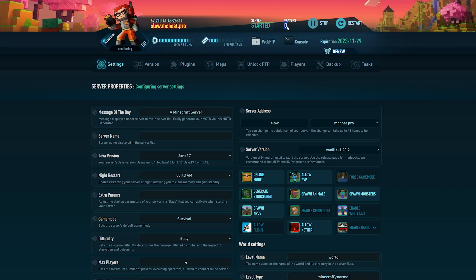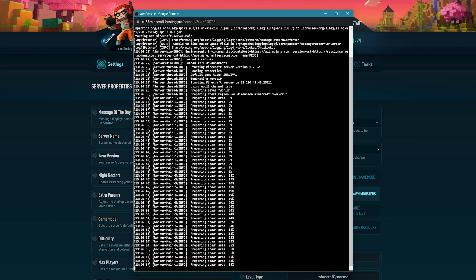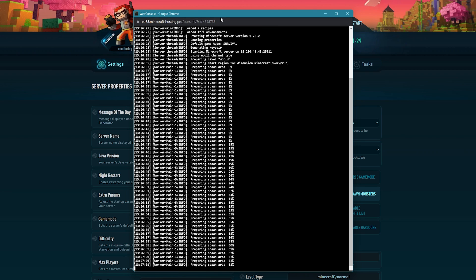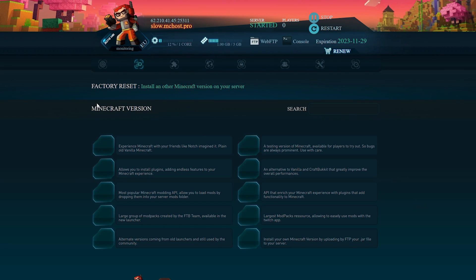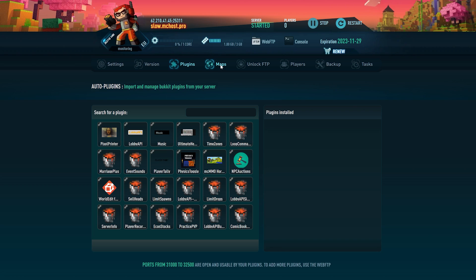You can see how many players are on your server, and there's a console if you want to give yourself commands. In the settings you can change online mode, allow PvP, and a bunch of other stuff. You can also change your Minecraft version in here, and there's a plugins section where you can add and search for plugins.